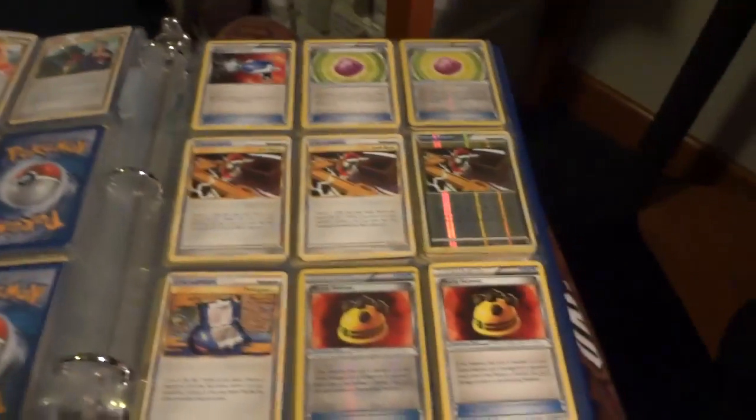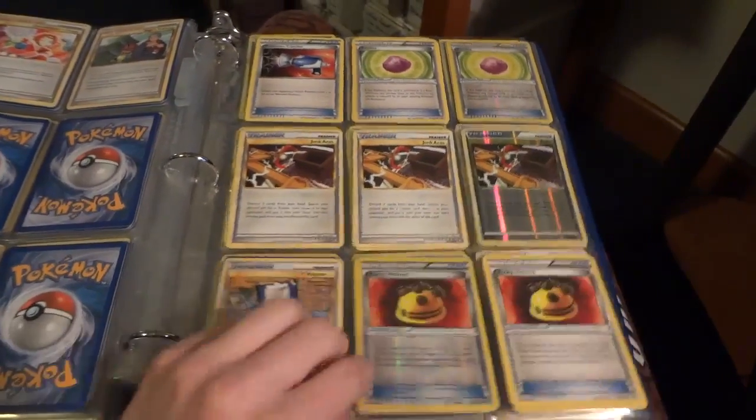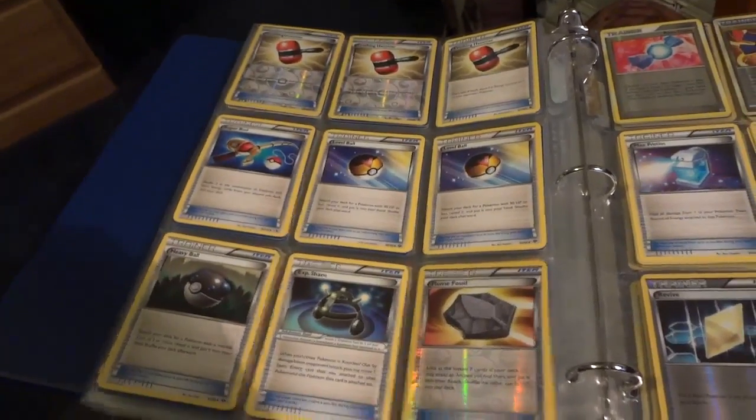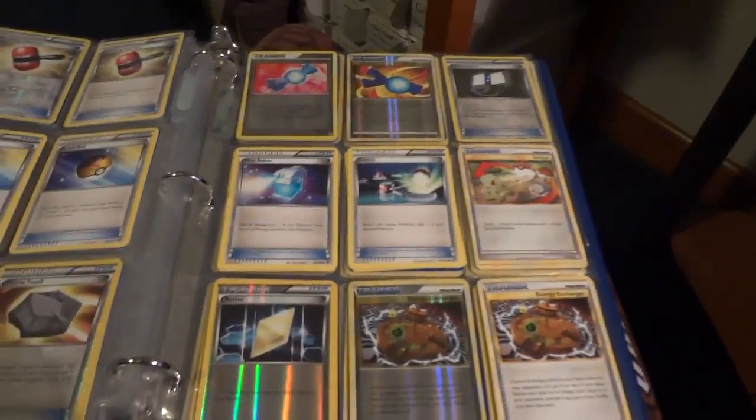And here we go with Trainers. We've got some Catcher, Junk Arm, Reverse Junk Arm, Eviolite, Pokegear, and Crushing Hammer — just lots of really good playable stuff. Reverse Rare Candy — those are pretty valuable still. Lots of Communication as well.